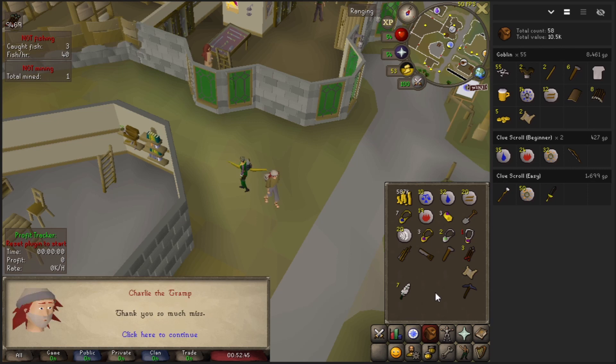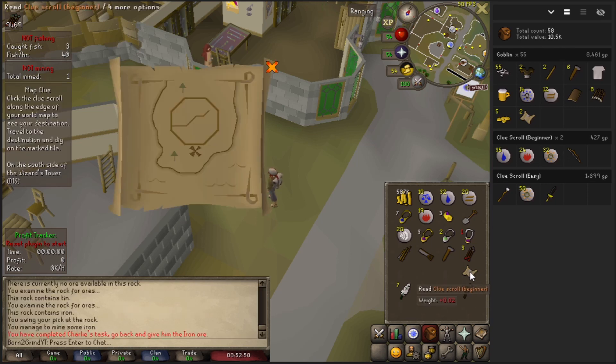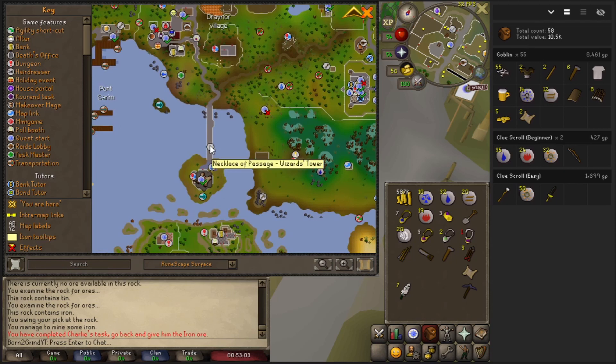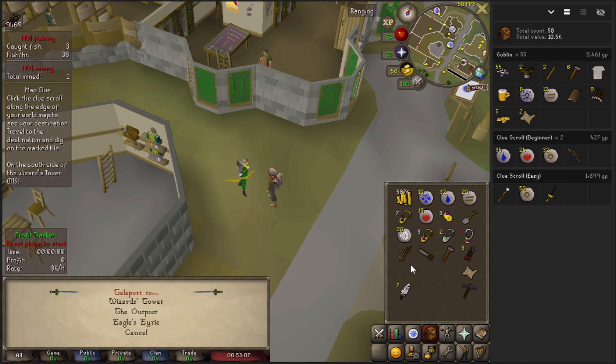It's another clue — should be the final step. On the south side of the Wizard's Tower. Luckily I have a teleport for that — we're going to click our necklace of passage, use one of the charges, and we'll pretty much be right there. Easy, one, two and three.